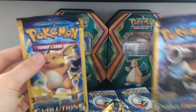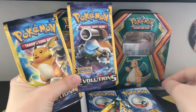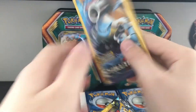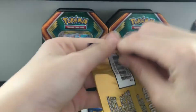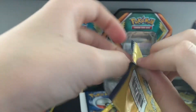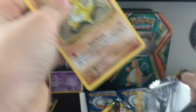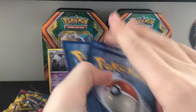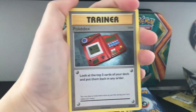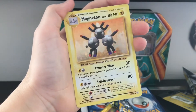For these two Evolutions packs, I'm going to do Pokémon Eeny Meeny Miny Mo to see which one is opened first. Blastoise Evolutions is getting opened first. Okay guys, got a true trainer guard. Holo-rare! Holo-rare!